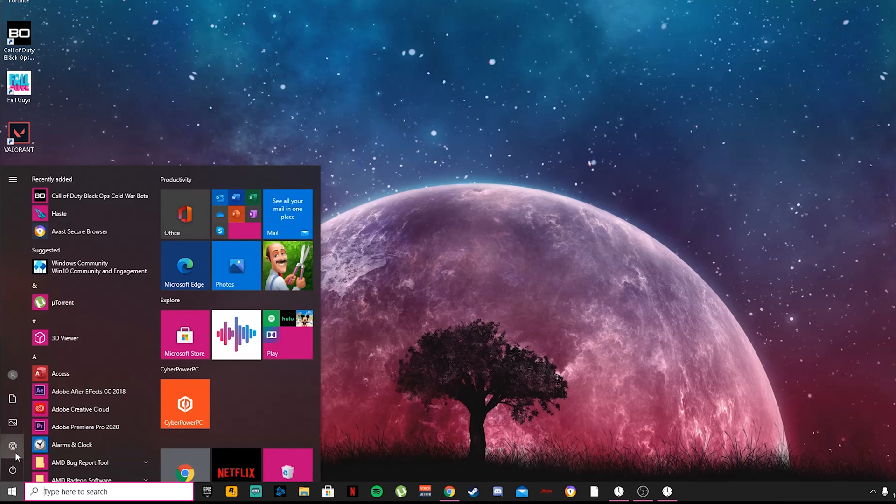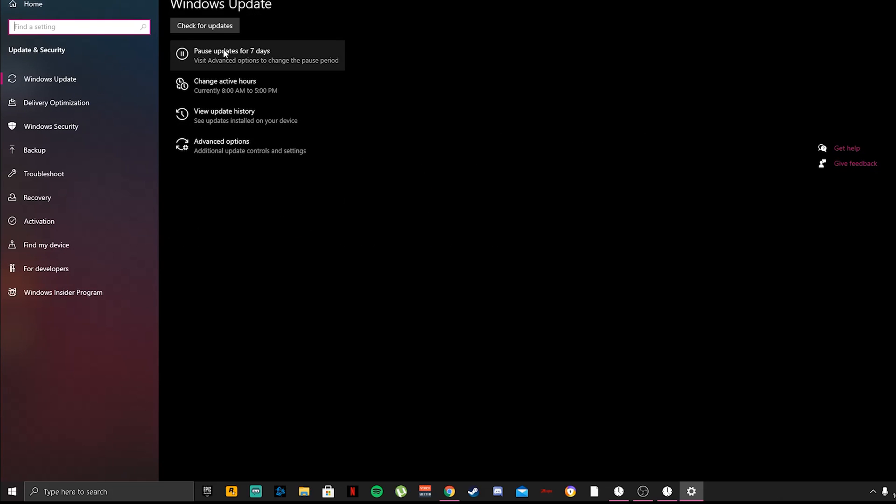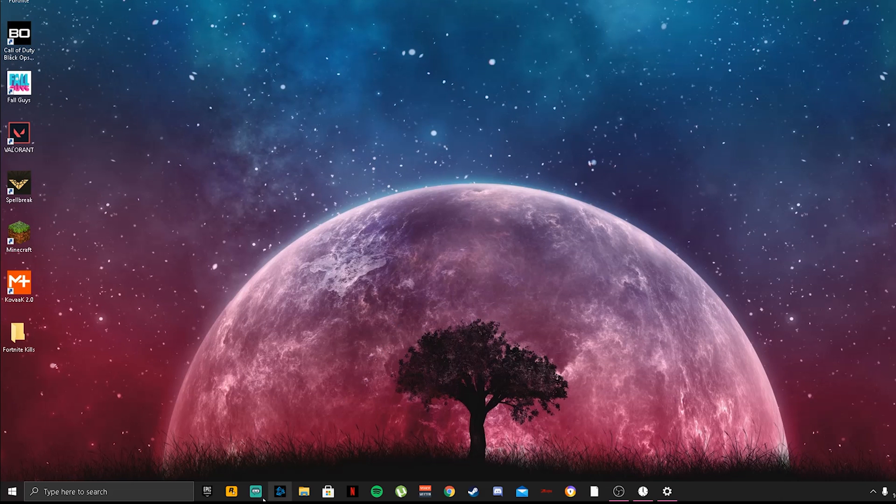Go to Windows Settings, click Update and Security, and check for updates — you want your Windows to be up to date. As you can see there was an update downloading, so make sure to do that as well.